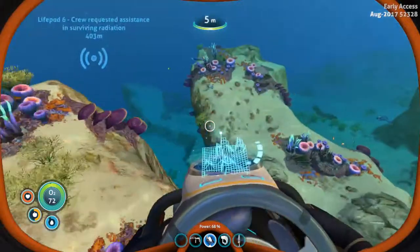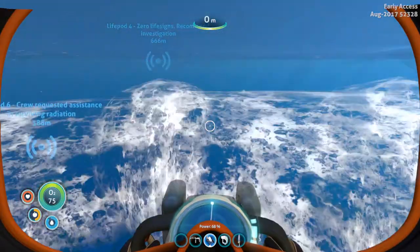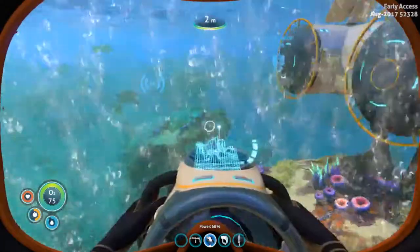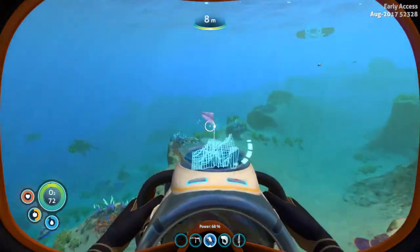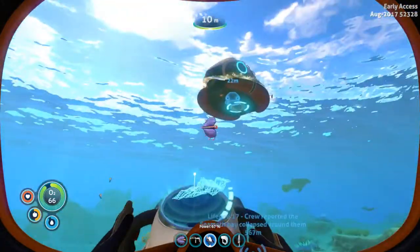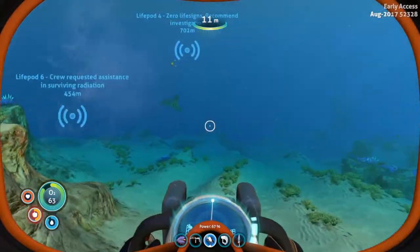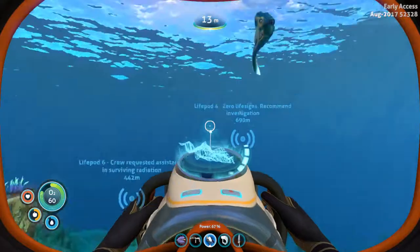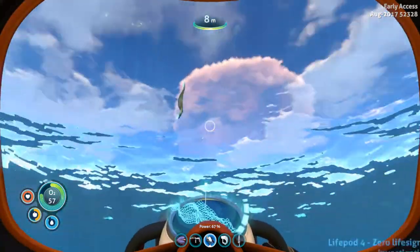I need something — do I have silver? I have nutrient blocks but not much else. I need quartz and silver. I need three more quartz to make two glass and I need to find a silver ore, which unfortunately cannot be found in the Safe Shallows. Where do you find silver? The first place they start showing up is in the Kelp Forest. The fun place with all the sharks — pretty much.